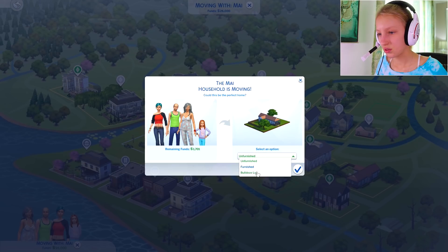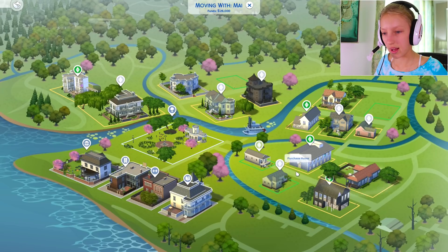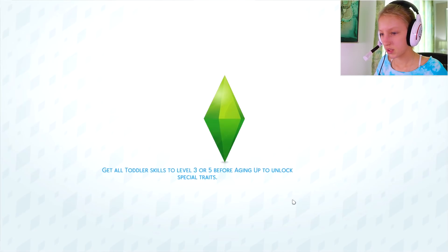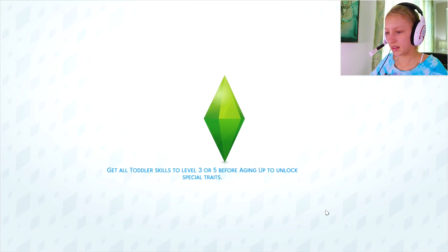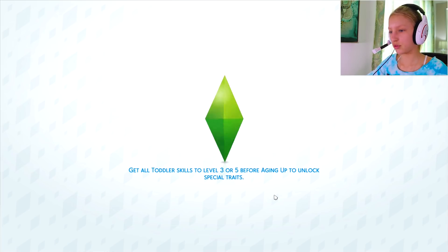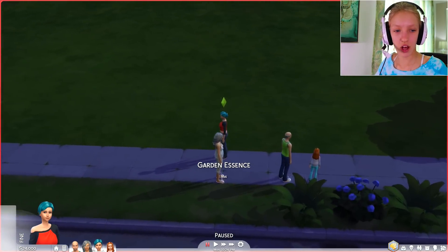Unfurnished. I'm going to build a new house for them. I'm going to build a new house. You probably won't have enough room and it probably won't look like the way I want it to look. So we got to get started on the building, you don't have very much time.